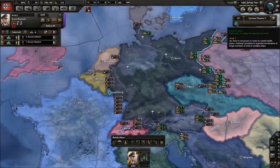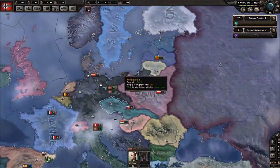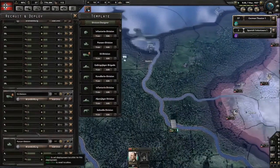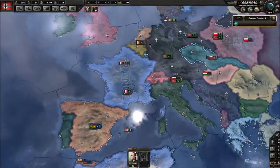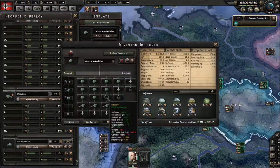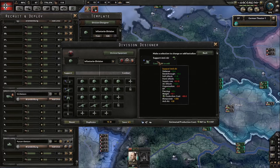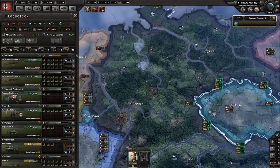Now we're going to add more support companies because we're starting to focus on these guys. I want to demand Sudetenland — that probably means I should reorganize armies. None of these should be on hold now because I want to combine these two with a Panzer general into a super force — a 24-stack that can circle around Belgium quickly. The Spanish Civil War ended well for us.